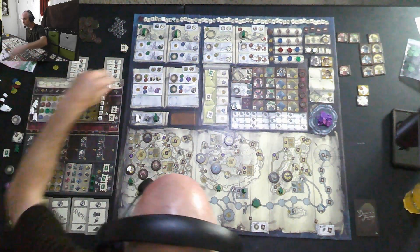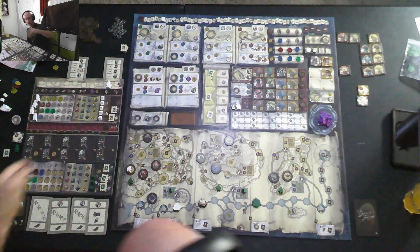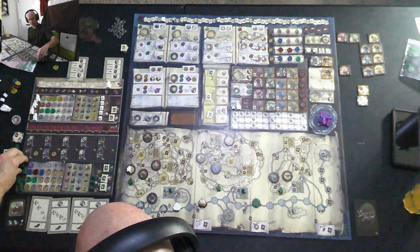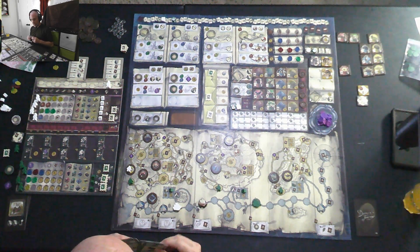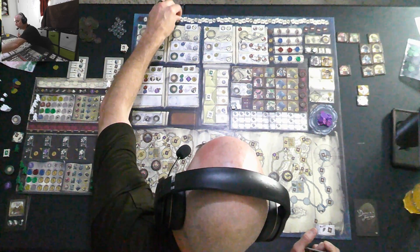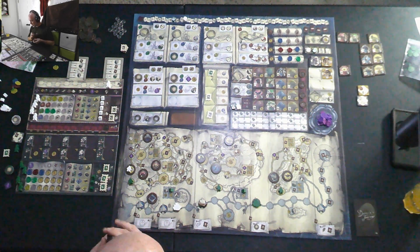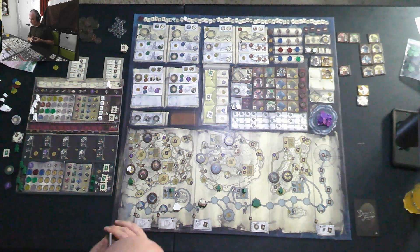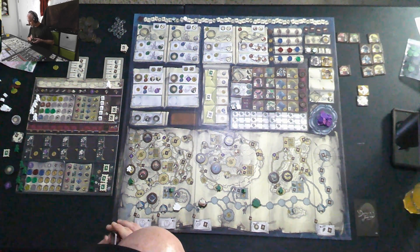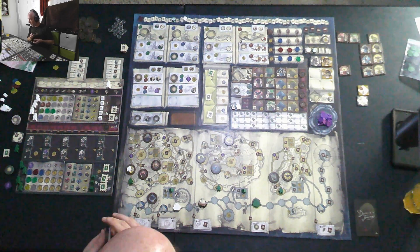For end-of-round scoring, we look at majorities. I got majority in one area so I get two ship moves. He's also got majority. I take eight points for my tents — two tents at four points each. The Beagle would have moved to round four's position. He gets three times three equals nine points. He gets four coins, two coins, and gets to walk two actions forward on his bonus track.